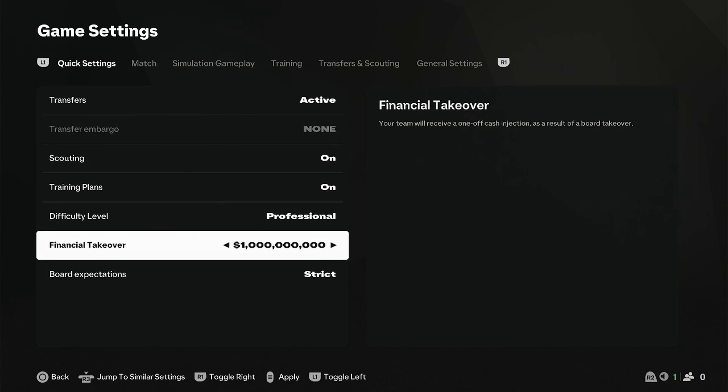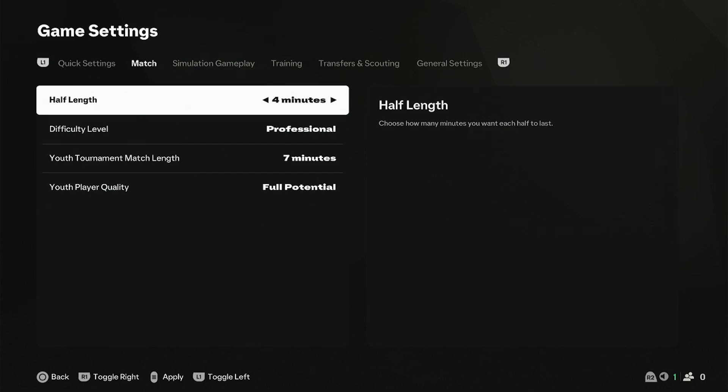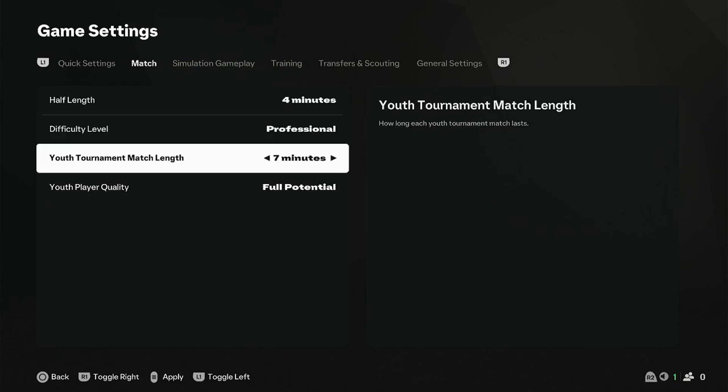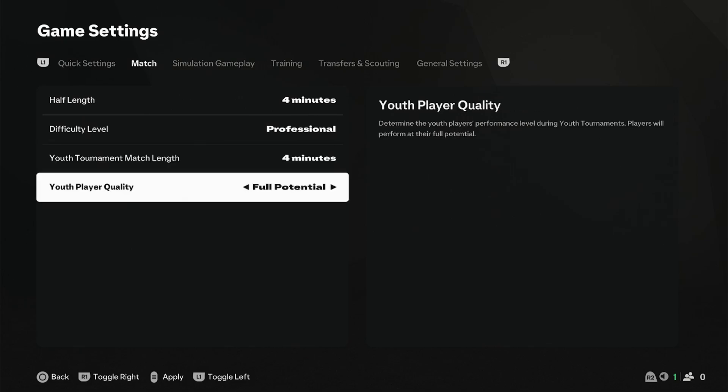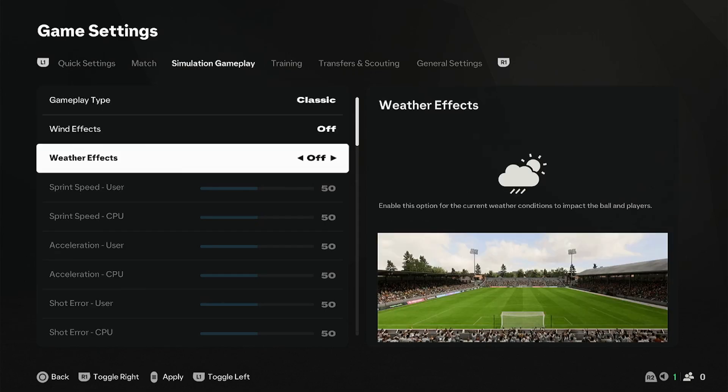Financial takeover — make sure this is turned to one billion. Board expectations you can keep at no sacking, which means you will not get kicked out of your club for anything, so you stay with your club the whole time. Then go to match, set it to four minutes, and you can adjust the tournament matches and player quality — I'll just keep it on full potential.